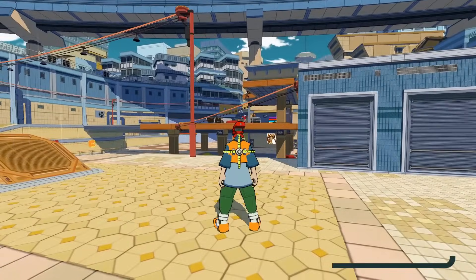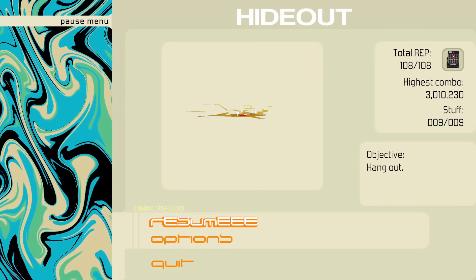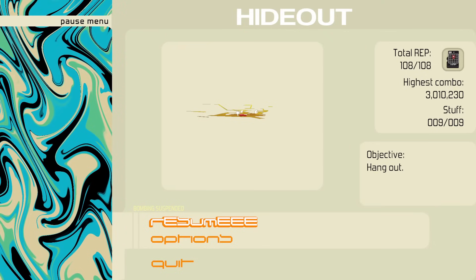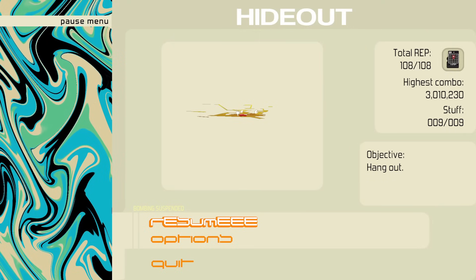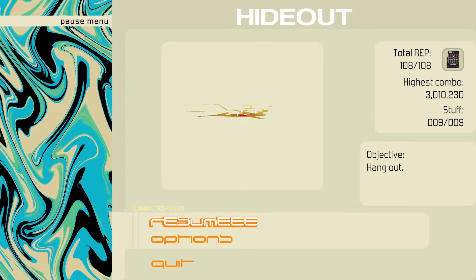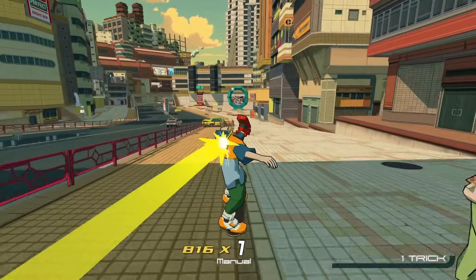There's another change which I'm really glad they added, and this is going to help for the post-game so much. When you pause the game, you can see there's now a section called 'Stuff' — this is for the collectibles: the graffitis, the CDs, the gear. There's now an indicator of how many of each collectible is within the level. So if you're missing something, you can just pause and see how much you have. I'm so glad there's now something to keep track of what you have or what you may be missing. It doesn't take away from exploring, and at least now you have a checklist of what's left to collect in each level.